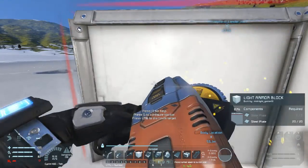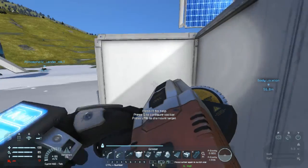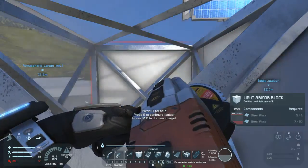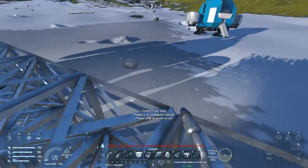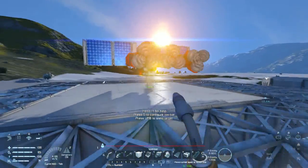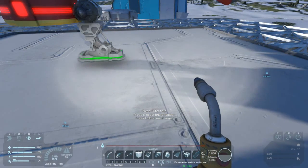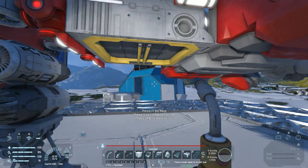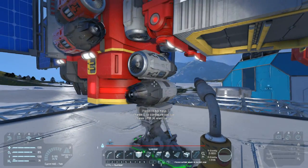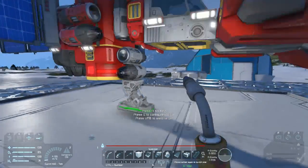Boom. There we go. So I took a part of that platform and moved it up here, and I built a little platform for it to stand on. When I was flying it, I realized I had no sideways thrusters, so I had to put on these guys. Just so I didn't want to break it anymore, I put the landing gear on it. Now I'm just going to finish up breaking this.